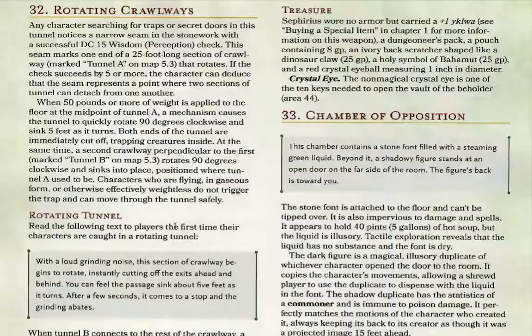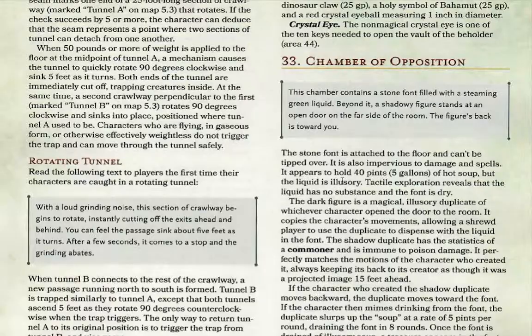Area 33, Chamber of Opposition. This chamber contains a stone font filled with a steaming green liquid. A shadowy figure stands at an open door on the far side of this room, with its back towards you.